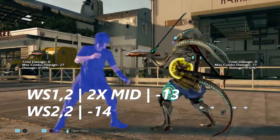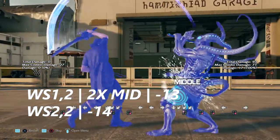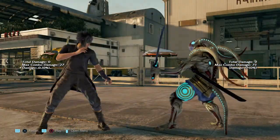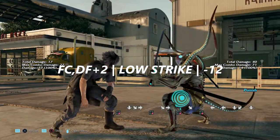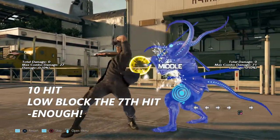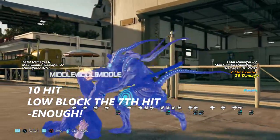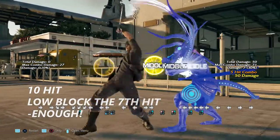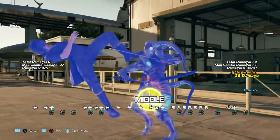While standing 1 into 2 is just a set of mids — it's negative 13 on block. While standing 2 into 2 is another 2-hit mid string; it is negative 14 on block and you can knock him down for it. Full crouch down forward+2 is just a low strike — it's negative 12 on block and you can't get much from this. Noctis is a special case with his 10-hit: you can't low parry his spear, so you can't low parry his 10-hit combo. You will want to just low block the 7th hit, and then after he ends it with the warp strike, you can launch him for it. I don't know the exact frames, just know that it's negative enough. Thank you for watching, please take care of yourselves, and I will see you guys next time.